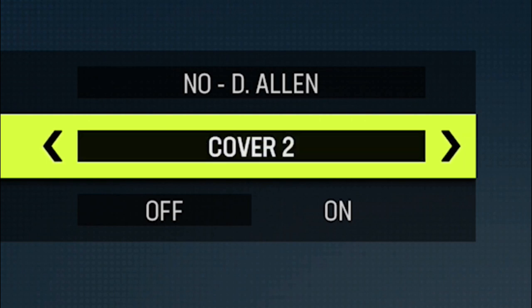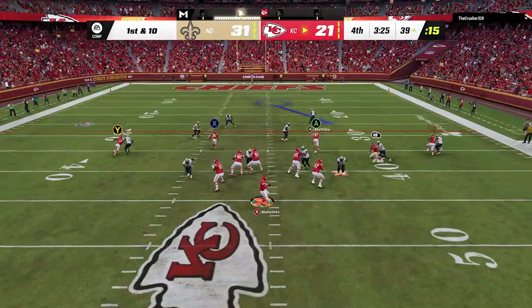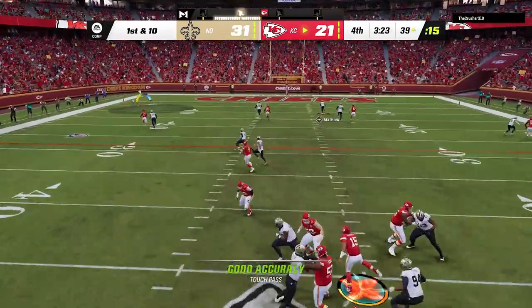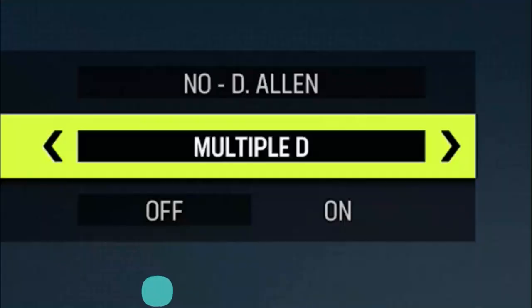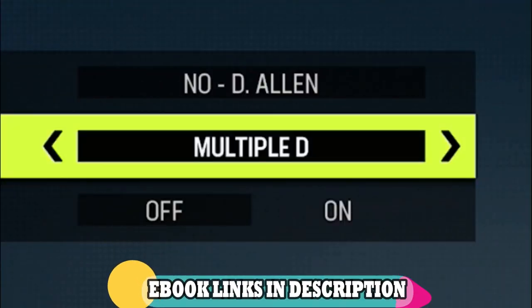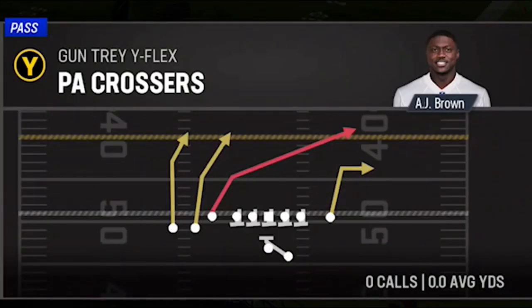The offensive playbook I'm going to be using today is my New Orleans Saints offensive ebook. If you guys missed the first offensive video I put out, I'll have a link in the description because it's also super glitchy and definitely something you should have in your arsenal, as well as a link to download my full offensive ebook. The formation I'm going to be using is the Gun Tray Y Flex, which is pretty much one of the meta formations every single year. The play itself is the PA Crossers.